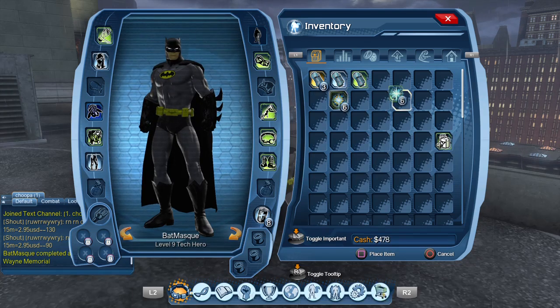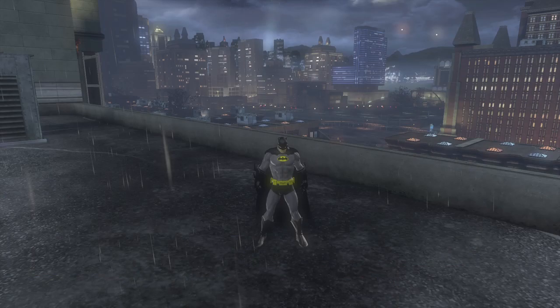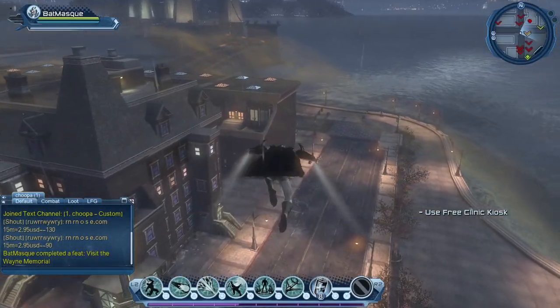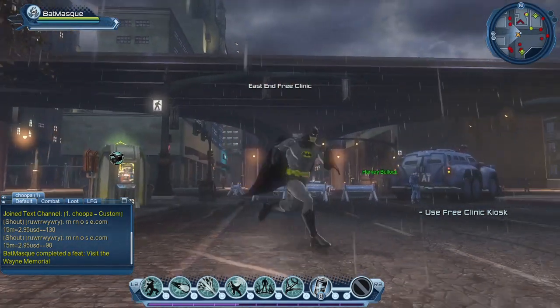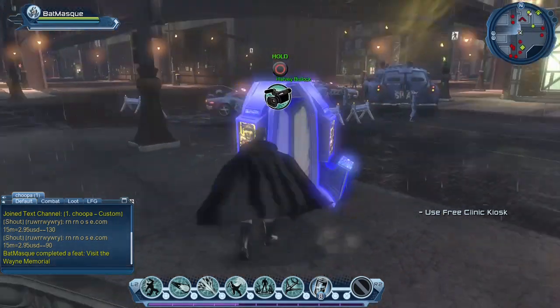Exo materials are something useful for crafting — I'll make a crafting video at some point. The last kiosk we need is right here. If you look at the mini-map you'll see the yellow X showing the objective.